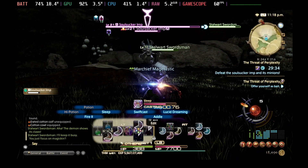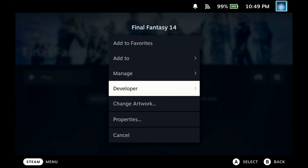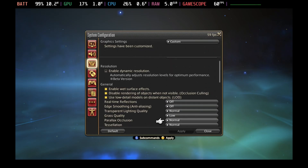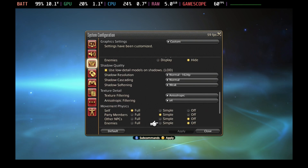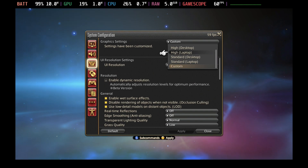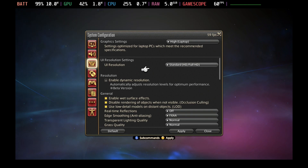You can see I was running the launcher version for these tests, and you will need to run this with Proton Experimental. Fiddling through the launcher is a bit of a pain, especially if you have the extra key setup for authentication. Settings wise, what I found best overall was to set the graphic settings to High Laptop, with a small tweak of turning off the motion blur settings.